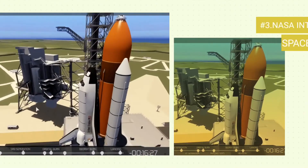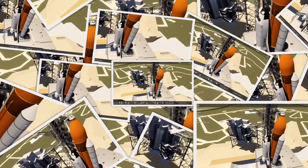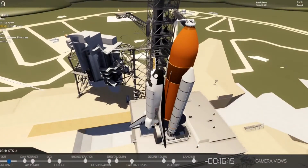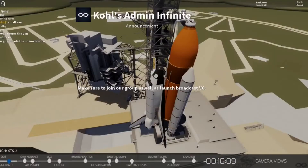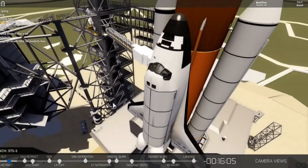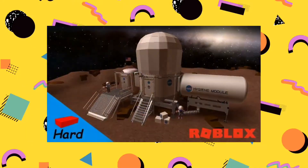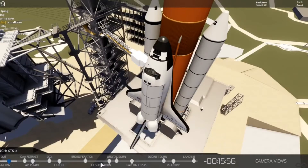Number 3: NASA International Space Station Roleplay. ISS Roleplay is, well, a roleplay game. You will be taking a look inside the modular space station. The ISS is in low-Earth orbit. The game is more like a free-roam game than a roleplay game; however, the two fit together. Explore the ISS and wear an EVA spacesuit.